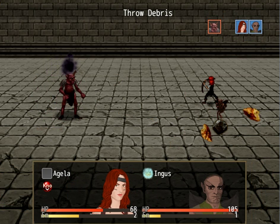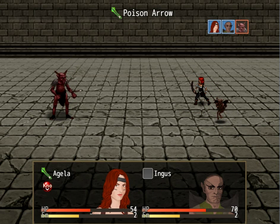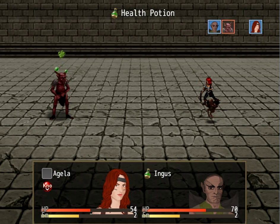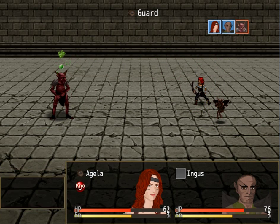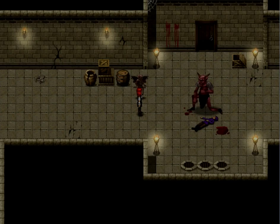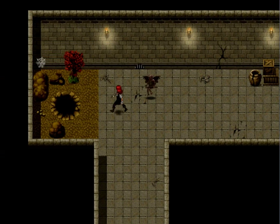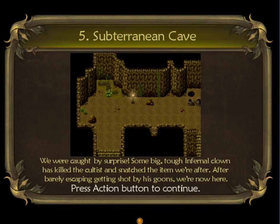I missed. Get poisoned, kid. Good. Let's use a potion on Agela. This guy hurts so freaking much. Please hit him, Ingus. There you go, I got a crit — wait, what? It's a scripted fight. Kill them both. Well, crap. This isn't good.